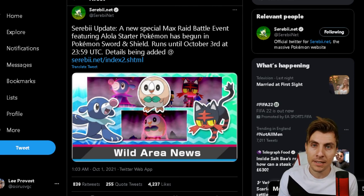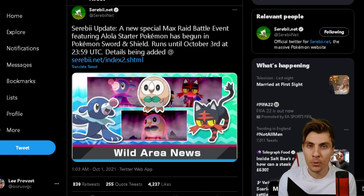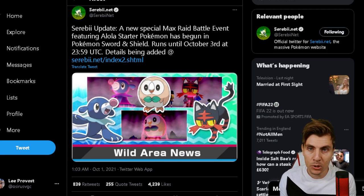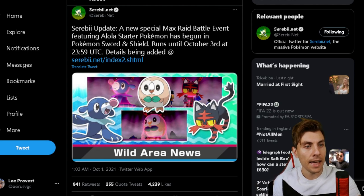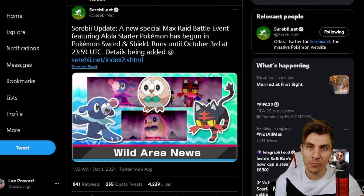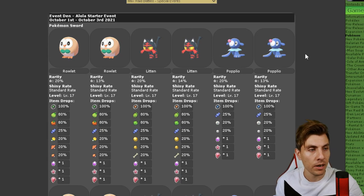This event allows us the ability to catch the Alola starters, which have only been accessible previously through a gift option through Pokémon Home. If you missed that event, you wouldn't have had the opportunity to get these starters — now you've got the opportunity to get them in-game, which is great. The details are here, it is running from the 1st to the 3rd, and all the links to Serebii will be down in the description if you want to check out these details for yourself.